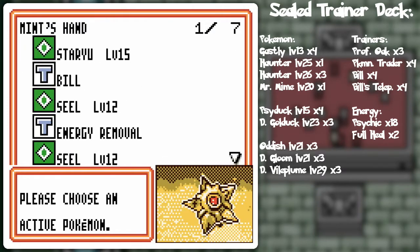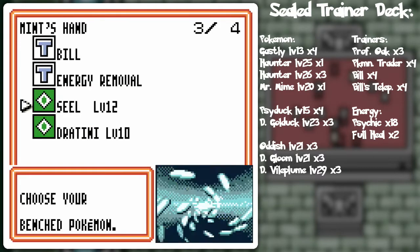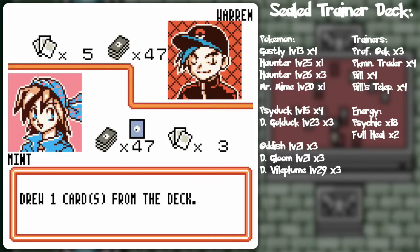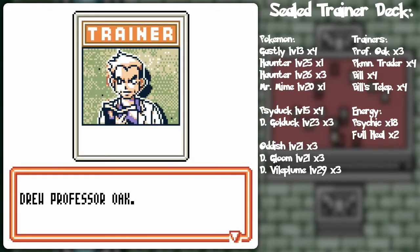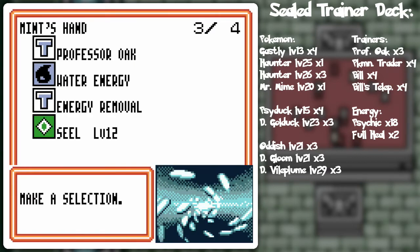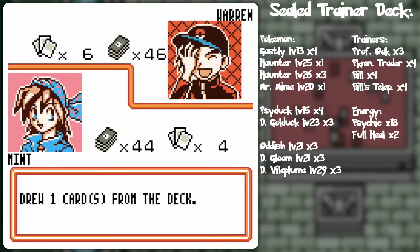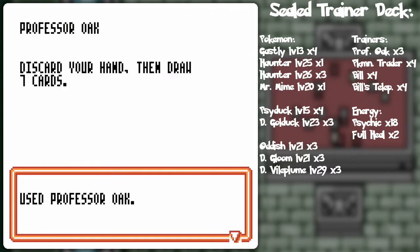I probably should go Staryu. Lapras is back up, Seela is back up, Dratini is back up. Hopefully I'll be able to use Bill at the very least. And thank you for letting me go first! Yeah, I don't think his deck really worked to its full potential, so I don't know if that was really as fair as it would be to show a proper game versus him. Maybe his deck just tends to get bad luck.